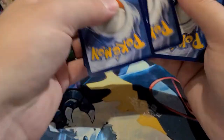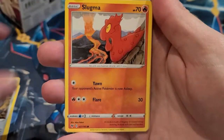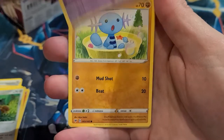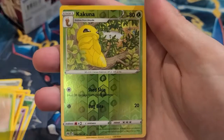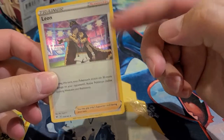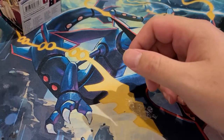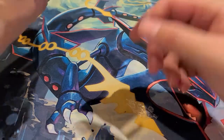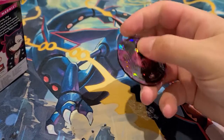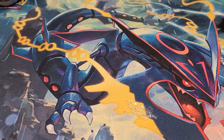Vivid Voltage — the cool thing about this set is it has the rainbow Pikachu, which I already have, and the VMAX Pikachu. There are also amazing rare cards. We got Nikita, Cinccino, and a Leon holographic — there's also a full art and rainbow version of Leon. So far nothing special from the Marnie box. There's a Marnie coin I forgot to show, but overall kind of disappointing.